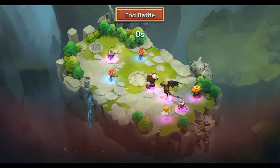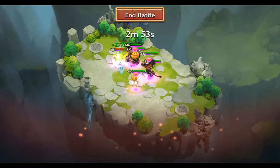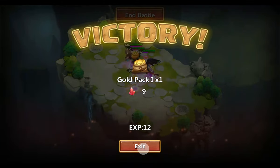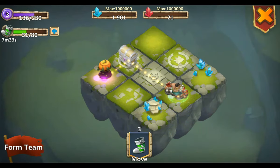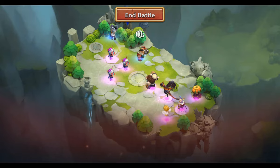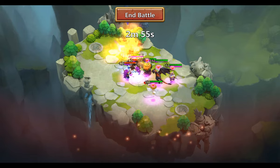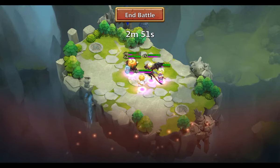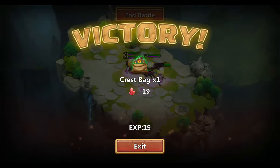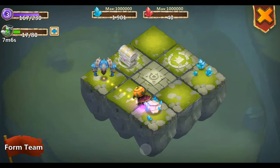Don't cry over spilled milk, they say. I'm just going to keep going like this until I run out of energy. Three of those ninja bastards - their proc can be really dangerous. Now that's what I like to see - a crest bag and 19 red gems. Sweet, almost level 4!